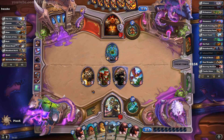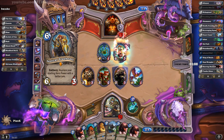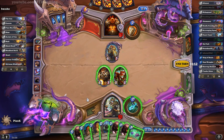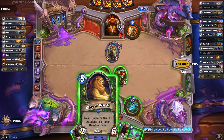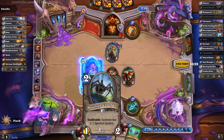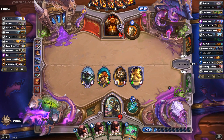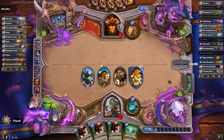Raptor is not too bad — I paid five mana to get a six-five basically, so even if it summons something as small as the Raptor you still get value from it. So here I will play the Scavenging Hyena, the Haunted Creeper, and the King of Beasts.